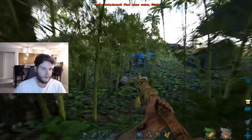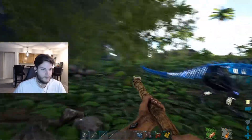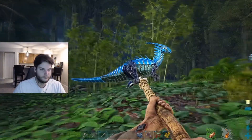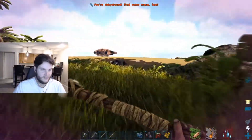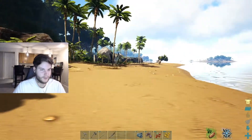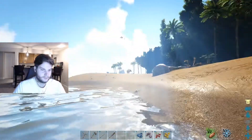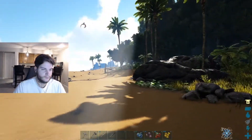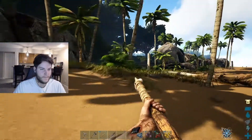Whoa — I found a tech parasaur! That's crazy. If you kill him you get some crazy tech materials. We can knock him out with berries, and I can harvest like a motherboard off that guy. I can make a saddle. More tech parasaurs are coming around here. That's a good thing. Where are you at, Nick? On the beach next to a dillo. I'm on the beach too — I have to find you.